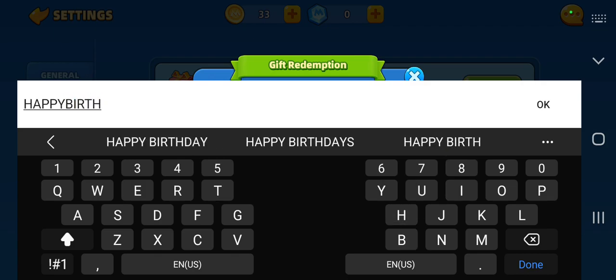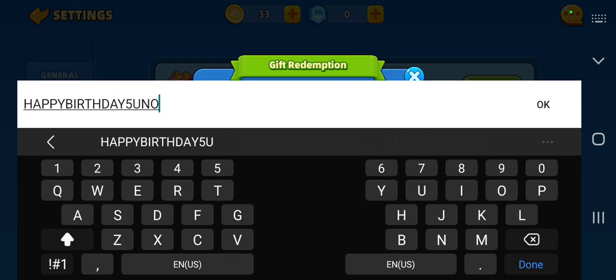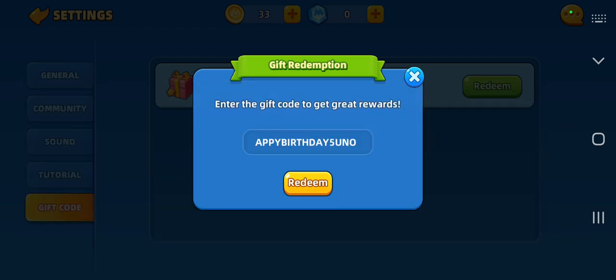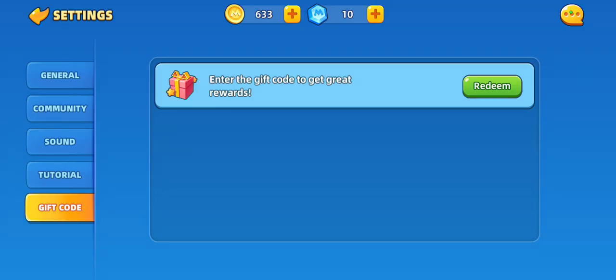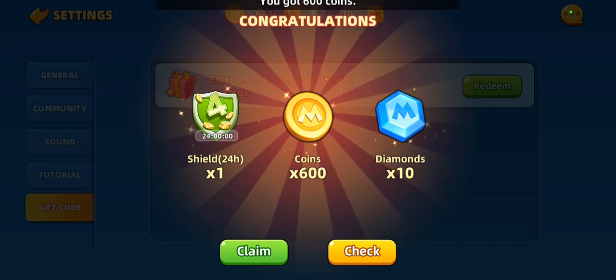Happy Birthday 5 — hopefully you remember this. So you can see you got four times shield, 600 diamonds, and ten coins.